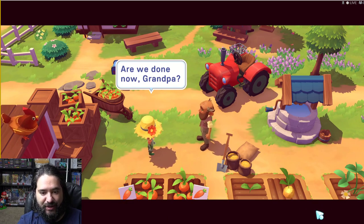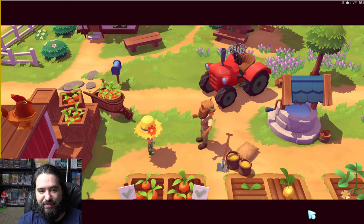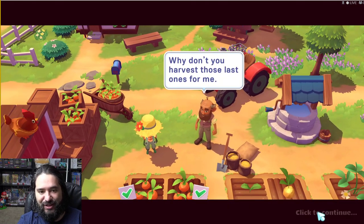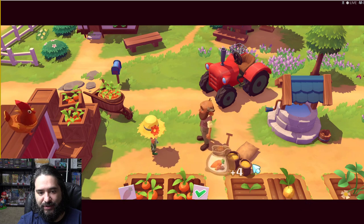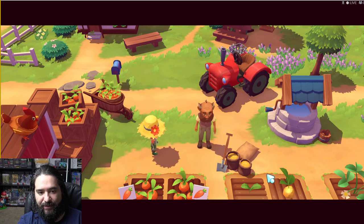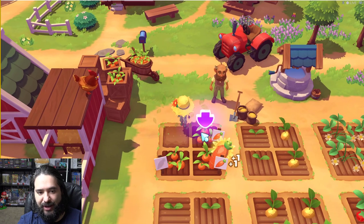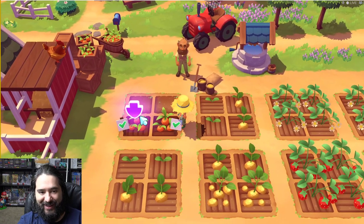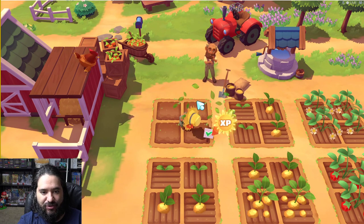Are we done now, Grandpa? Click to continue. 'Farmwork is never finished, little one, but for today we're almost done. See those carrot plants? Why don't you harvest those last ones for me? Here, four brand new seeds to sow afterwards.' You want me to do it all alone? 'I'm certain you'll do great — go ahead.' So it's the mouse that you're controlling, and I guess you automatically pick up all the stuff that gets dropped on the ground.